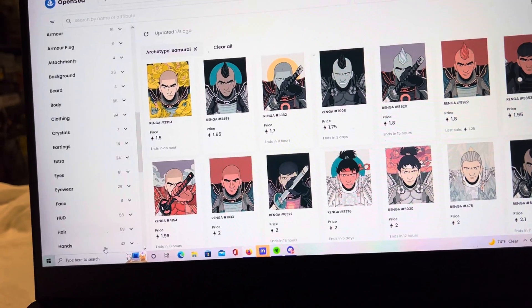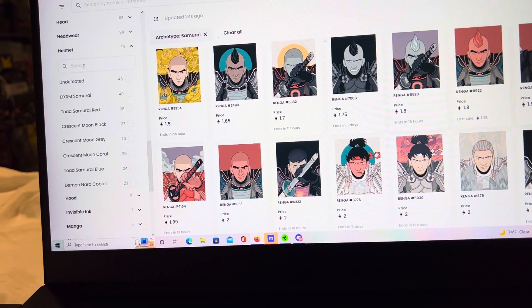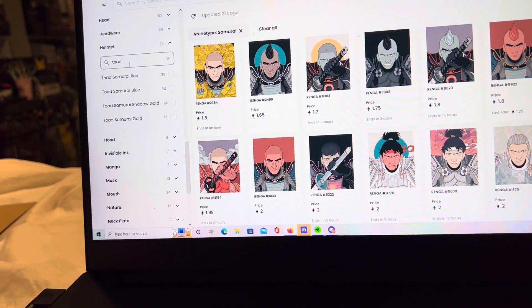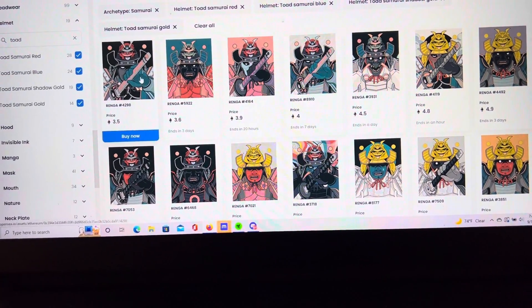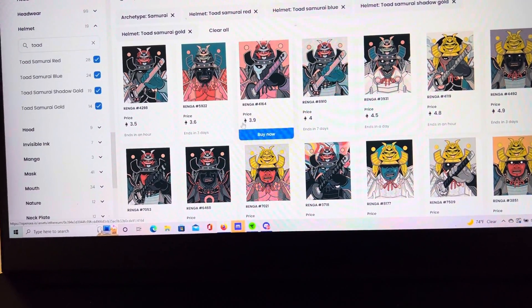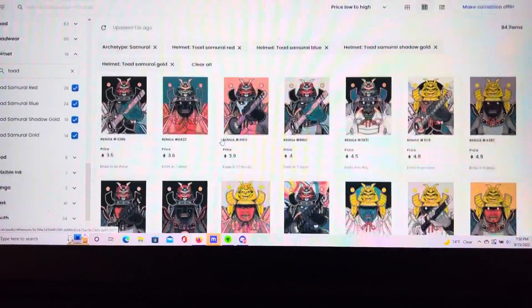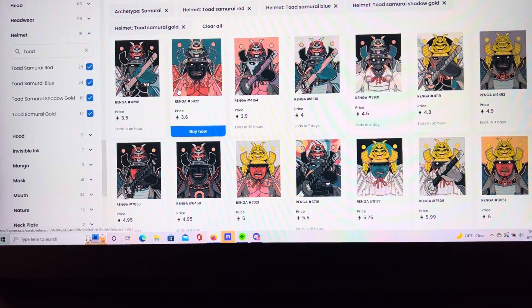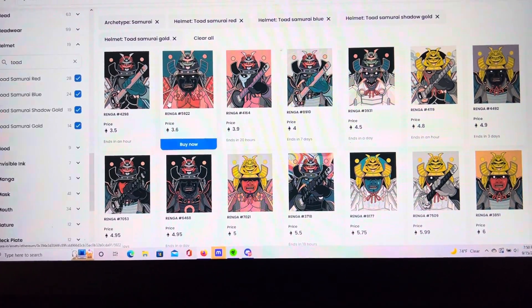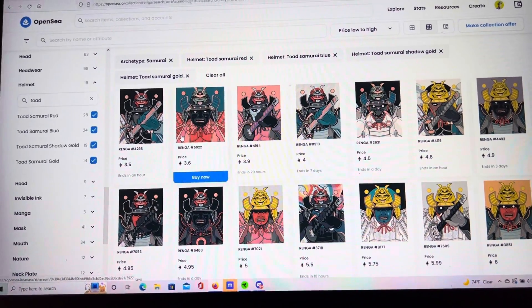The Samurai that I currently have — I'll show you guys what I have after we go through the traits — has a Toad helmet. This is probably one of the rarer helmets you can get. Mine is technically the Toad in blue, so there's 24 of those. I think the Toad helmets are some of the sickest Samurais in the whole collection. I made the comparison a few days ago on Twitter: if this project really does pop off and somehow become the CryptoPunks of 2022, the Toad Samurais are comparable to the CryptoPunks with the hoodies. Both are kind of dark and edgy out of the collection, and they kind of stand out amongst the other stuff.